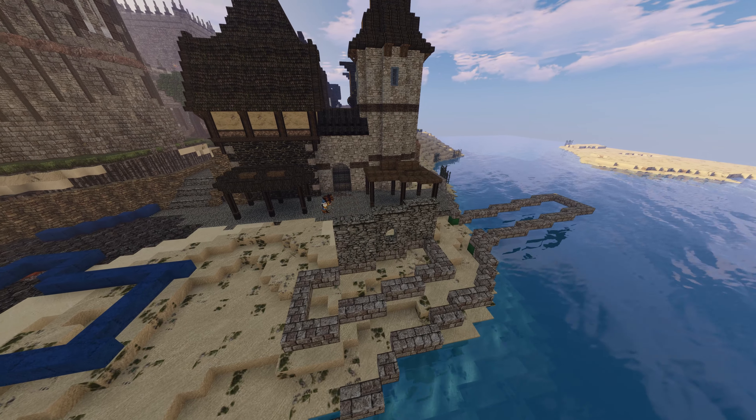I'm designing this not necessarily to be 100% realistic, but to almost be like a video game. I love video games in general and it's just something that I've always wanted to do, but I do not have the intelligence to design, build, code and do all that stuff. Coming on to the front side of the storage area, we have some chests, some barrels and some logs. Obviously this is going to be a trading port and wood is a very great commodity to have.